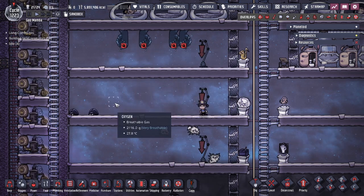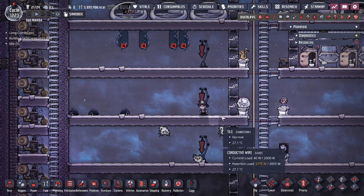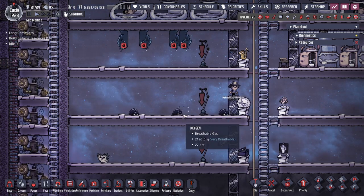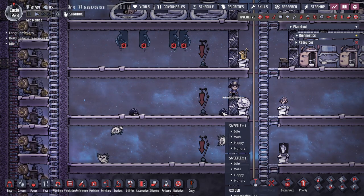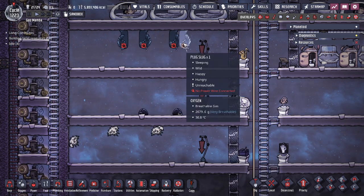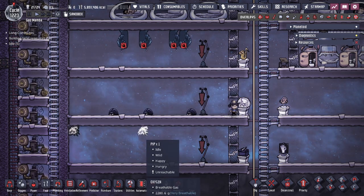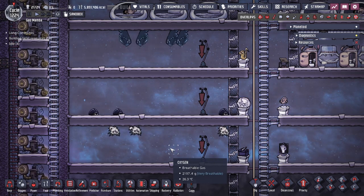You're going to run into different critters depending on the area you explore. When you run into critters, the first thing that comes to mind is wrangling them and keeping them in a confined space so they can live through their wildlife in a controlled environment. This allows you to use them for resources. If the critter goes through its lifespan and dies, you get meat and other resources. Things like the plug slug will passively give you power, and pips can be utilized for planting natural plants.